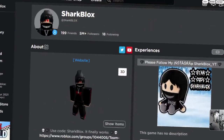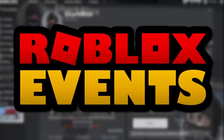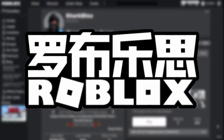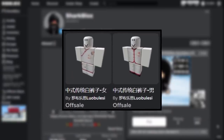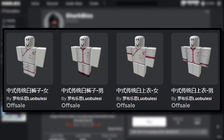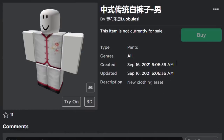Welcome back to another Roblox event video. We are going to be playing the Lobu Mooncake Festival event and we are going to be getting the white traditional Chinese pants — the white pants which match the shirts. Earlier this prize wasn't quite working, but they fixed it and the badge is also working now.